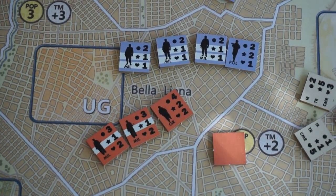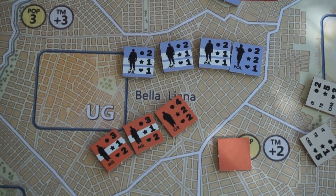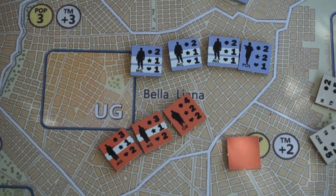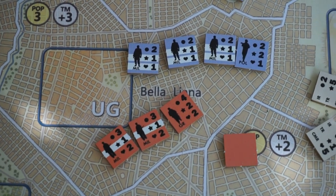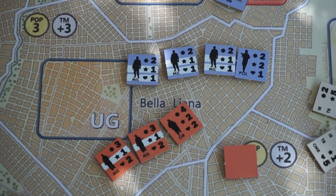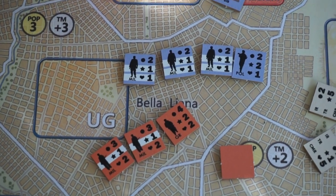So we're going to add up those totals, add up assets, etc. Now the high total is going to win, but how the total is arrived at matters. Because the loser of the battle is going to take losses equal to the difference between each side's natural troop ratings — my units plus assets versus your units plus assets. So in this case, five versus four, so I'll do one hit against the insurgents, eliminating the unit.